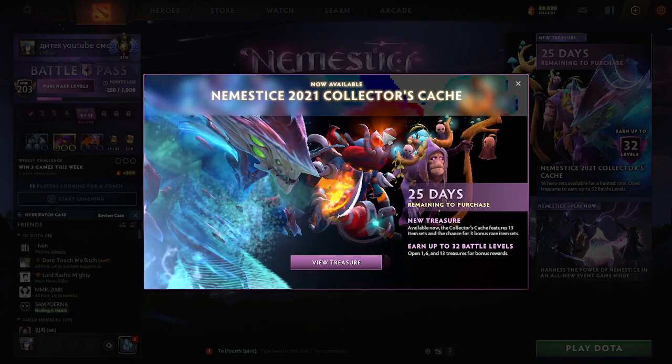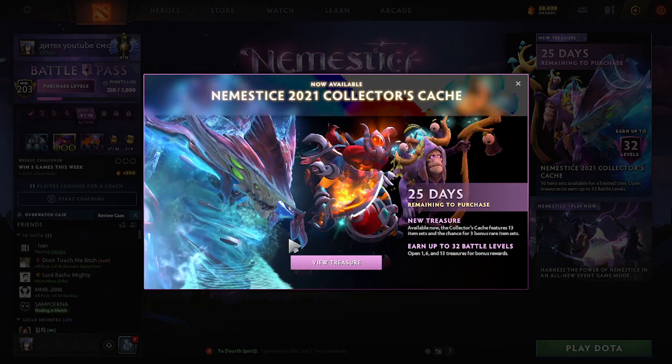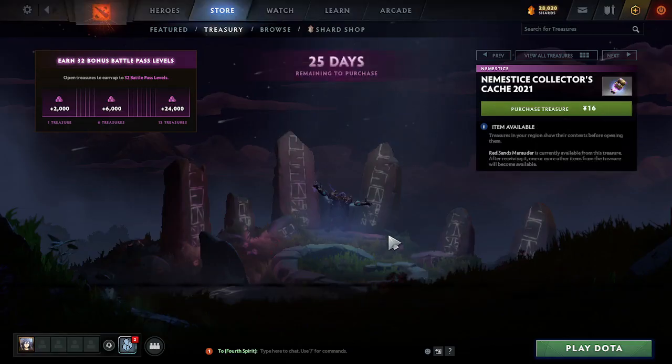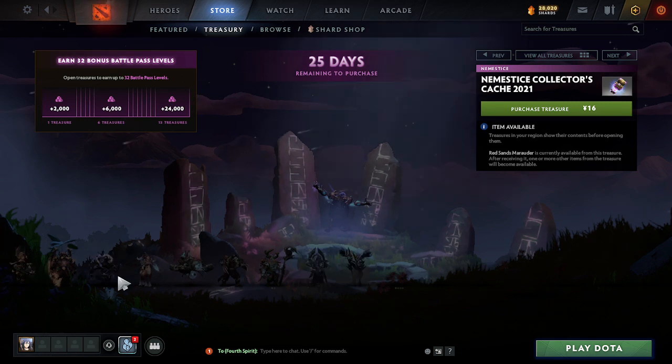Alright guys, so the Nemesis 2021 Collector's Cache is here. I can see the morph and I don't know what it is — probably Bounty Hunter or Witch Doctor. It's a pretty cool set. Let's view it. It also contains some levels, and I guess there are 16 treasures, so we're gonna look at each of these. I'm not gonna buy it because I don't purchase stuff for levels — I'm not really rich at the moment.